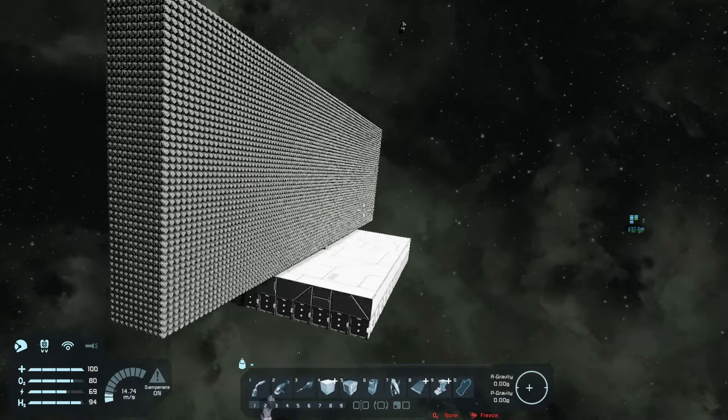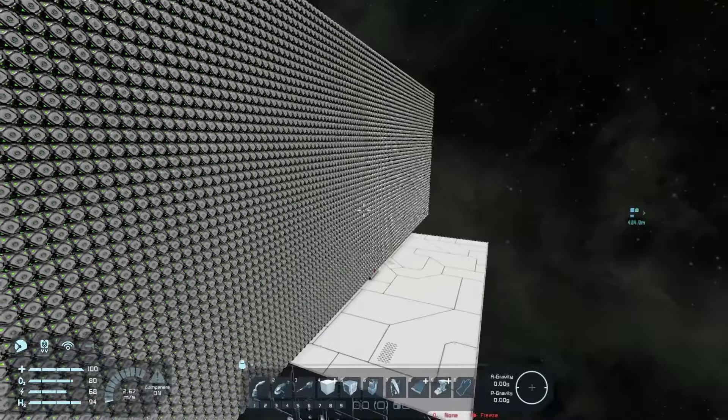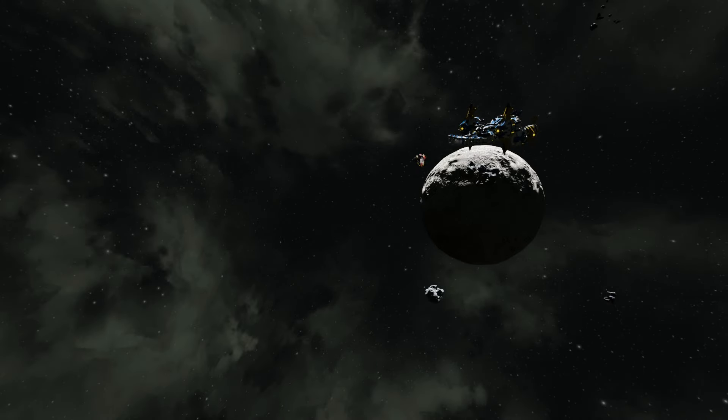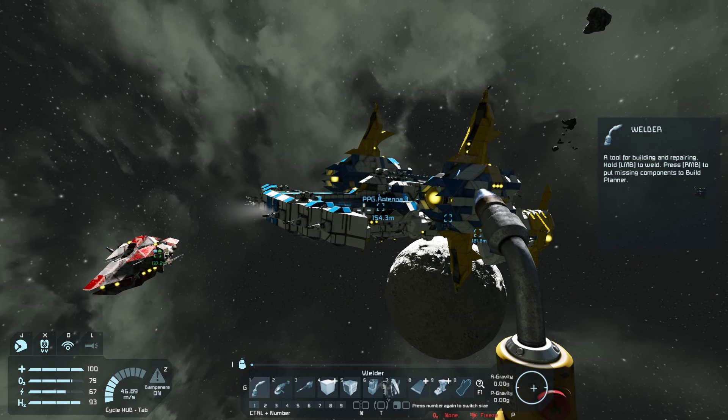We have to use a smaller layer than we did with the light armor blocks. I wish we could do the same thing so you can see how far it crashes in, but unfortunately we don't have a choice — otherwise it would probably take hours and hours to load, if it even loads.